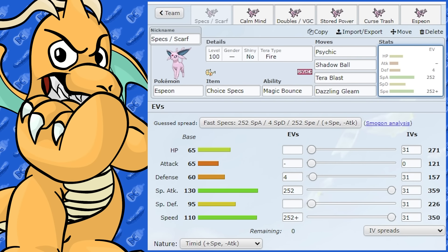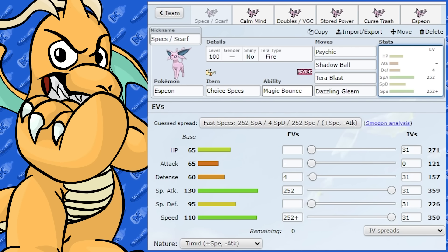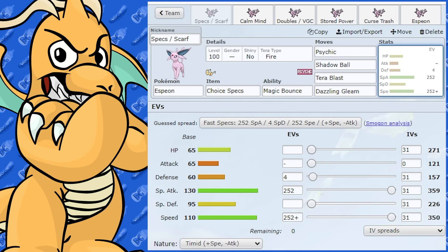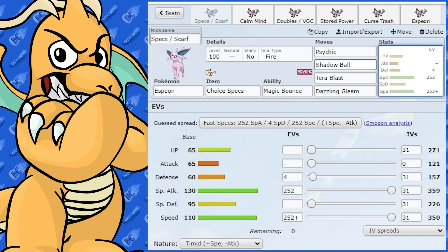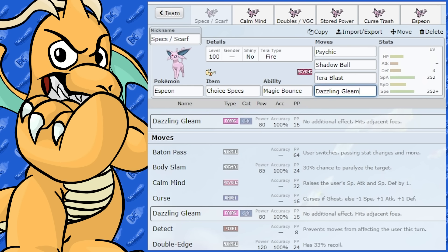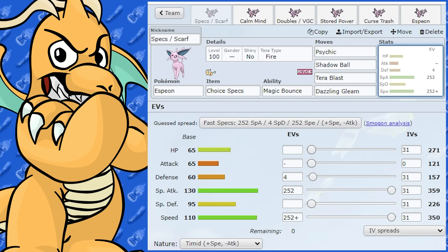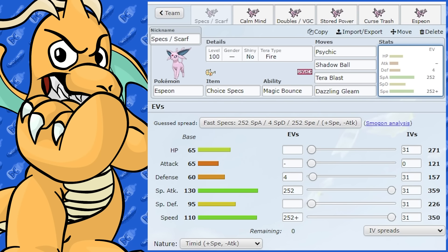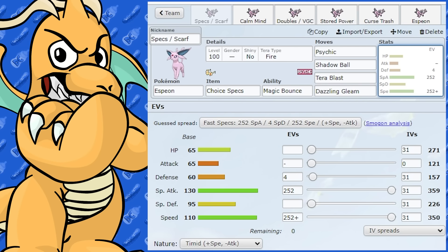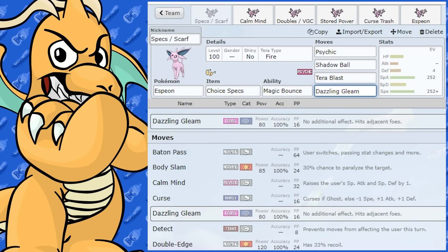To sum up: Espeon is a great speedy Special Attacker with a great ability preventing status moves, which is very nice. You can hide it in the middle of your team and swap it in to prevent status. It has high Special Attack and it's a very nice Psychic Pokemon with good coverage to hit virtually everything. In doubles it's got a nice spread move, nice Tera to back it up, and a solid special attack stat. It's viable on any team — not overpowered, but a very handy Pokemon that can be a good mid to late game sweeper.